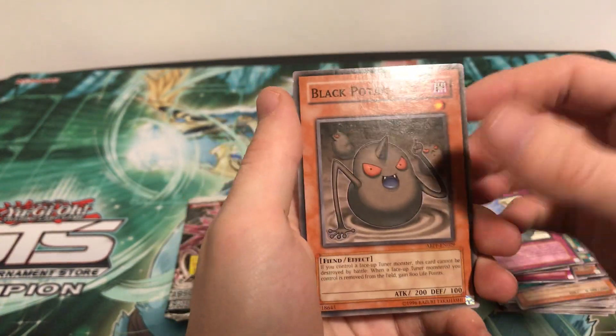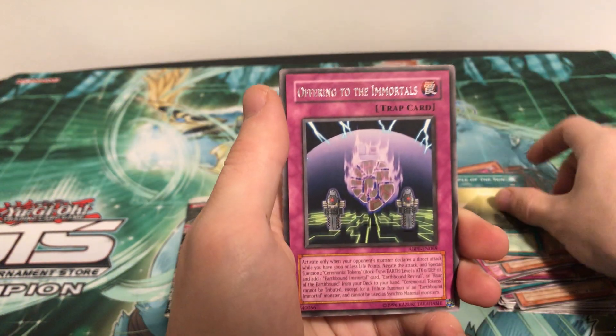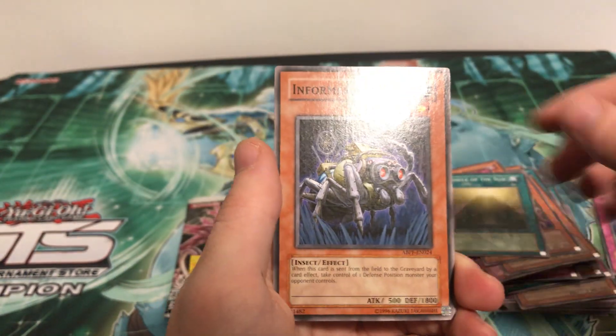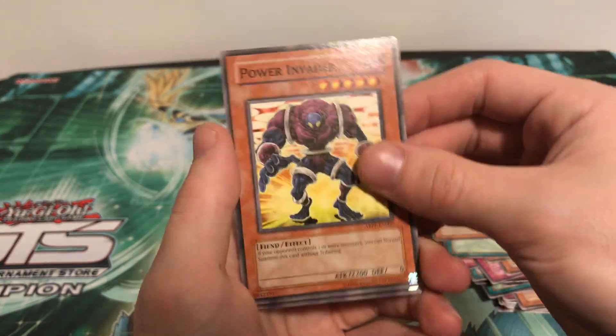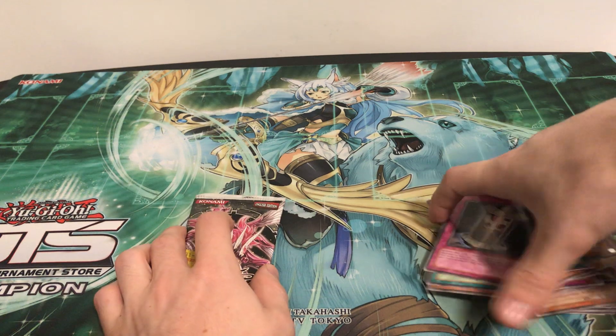Pack 6: Forgotten Temple of the Deep, Black Potom, Gundari, Temple of the Sun, and Offering to the Mortals — pretty cool rare. Informer Spider, Power Invader, Rocket Pilder, and Alien Brain.